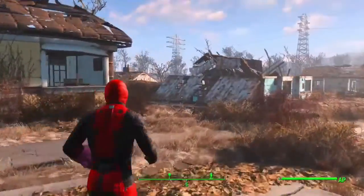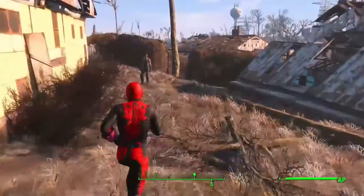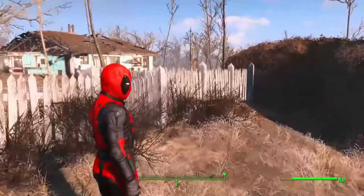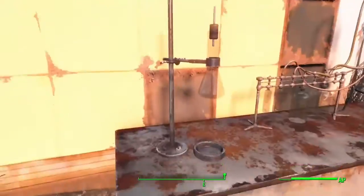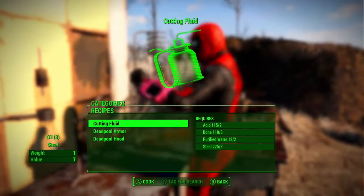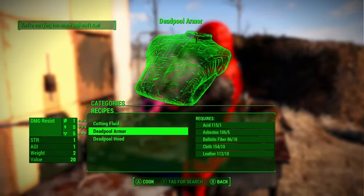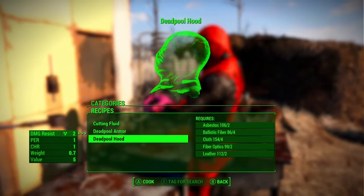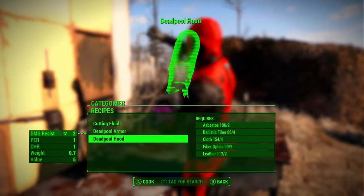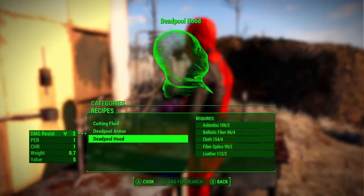Once you've downloaded this, if you want to craft it, head on over to a chemistry bench station. Go down to utilities and it'll be there — you can craft it right there. It's really cheap to make, but at the same time it has very little armor rating.